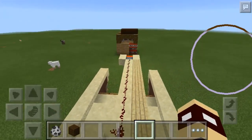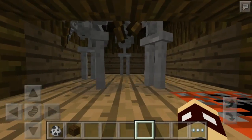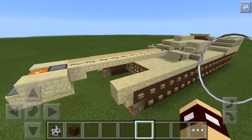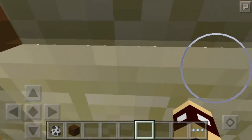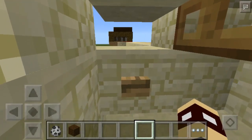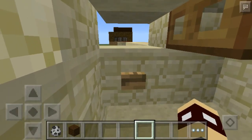Okay, so I put in skeletons to pretend these are like bad soldiers, and they've got guns with them. This tank is going to get them. I don't know if fire arrows could trigger them, but let's give it a try.